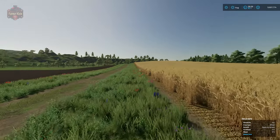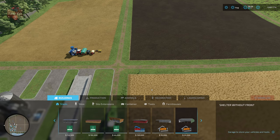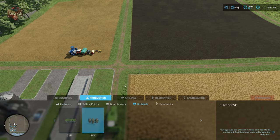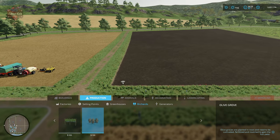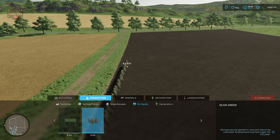To put olive groves in, we don't actually plant them — we place them using the build mode. It can be a little sketchy and will take practice. So let's go into build mode with Shift+P. In build mode, go to Production > Orchards, and then we have olives at 130 dollars per olive tree.